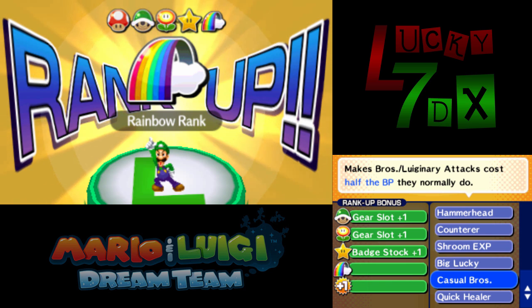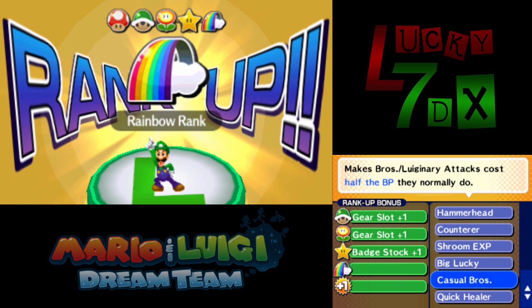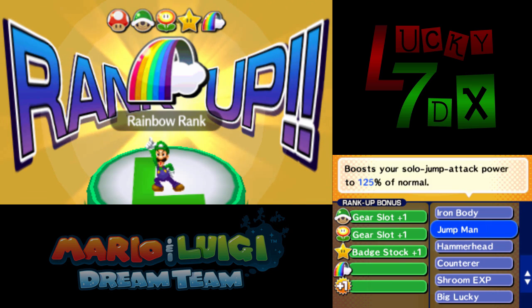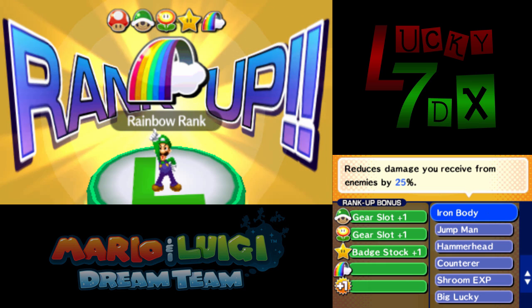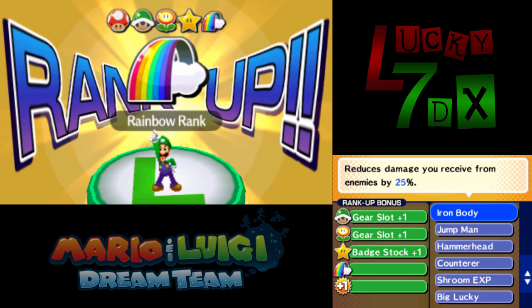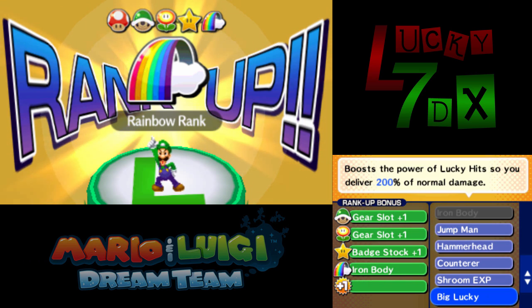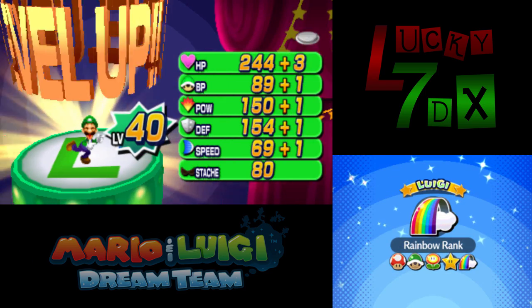Casual Bros won't give Luigi Infinite BP, it just halves the rate he uses BP, so he'll still run out eventually. Because the build we're going to have will effectively give him Infinite BP through the Rainbow Shop item, Casual Bros is useless. I'm going to give him Iron Body since I'm taking off the Guard Shell for the new item, and he still gets 25% damage reduction. In the end, I've decided Iron Body and Big Lucky are the best choices for Luigi.